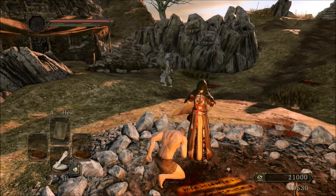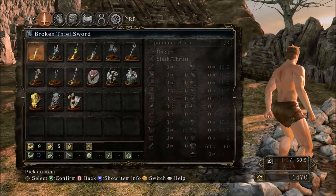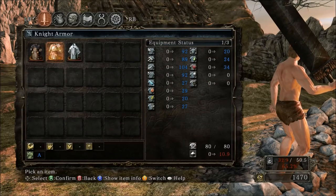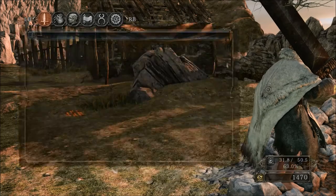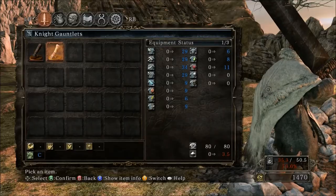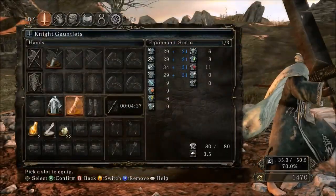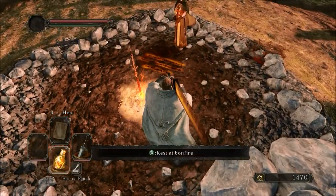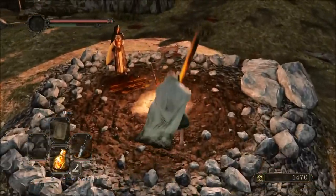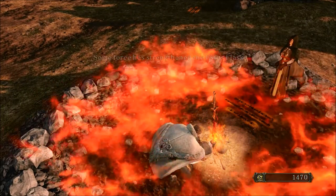Every single playthrough I do is different. There's another one where I just do a mage playthrough, kill the Dragon Rider, and level up Faith and the dark magic stat — Sorcery and Faith. It's entirely up to you. For the greatsword you do need the strength and dexterity requirements. I highly recommend getting your Adaptability up — you want to get your Agility to at least 95, ideally 105.